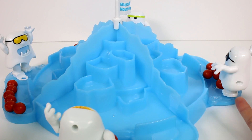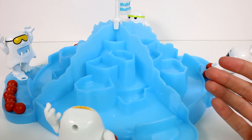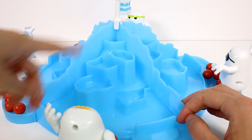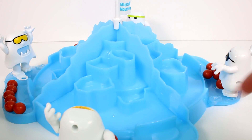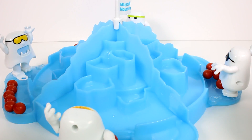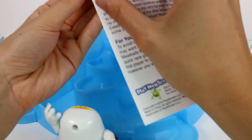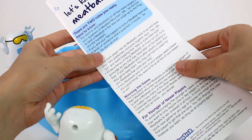Here is meatball mountain all ready to go. This did need assembly — it came in four pieces: this one, this one, this one, and this one. You had the flag, a piece underneath that keeps it all together, and of course the Yetis. So that wasn't difficult at all to put together. I do have the rules here — there's the object, the setup, the contents, and so on. And on the back is how to play.